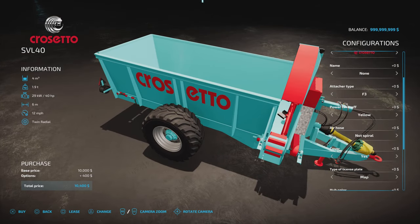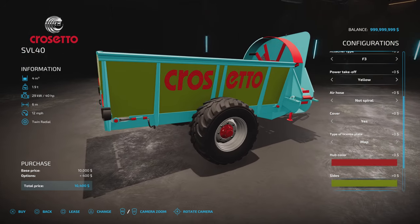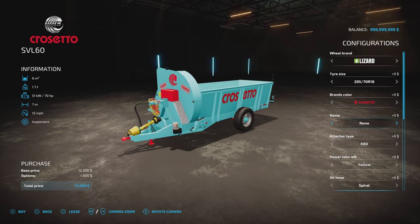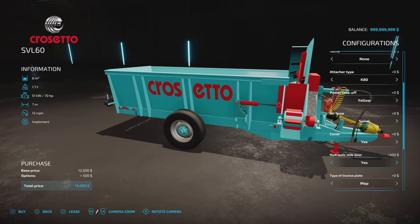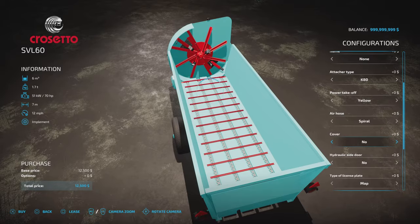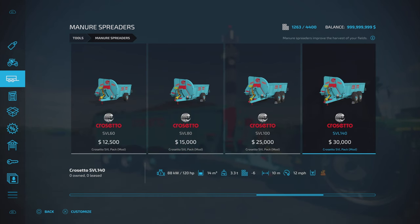There's an arched cover over the fan or blade at the front - you've got cover yes or no. And a licence plate option: map plate or Italian licence plate, as Cresetto are an Italian company. Hub colour, sides colour, and rim colour are all customisable. The next size up has a hydraulic side door option yes or no. The cover option on some sizes doesn't appear to be changing anything visually - it may get an update. This seems consistent as you work through the options on most of them.